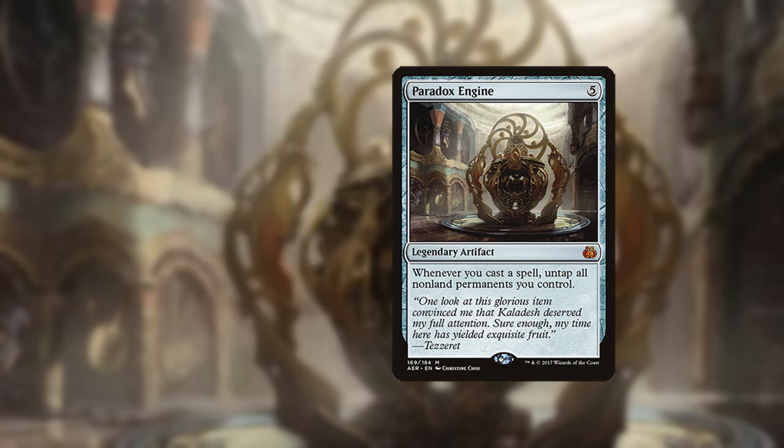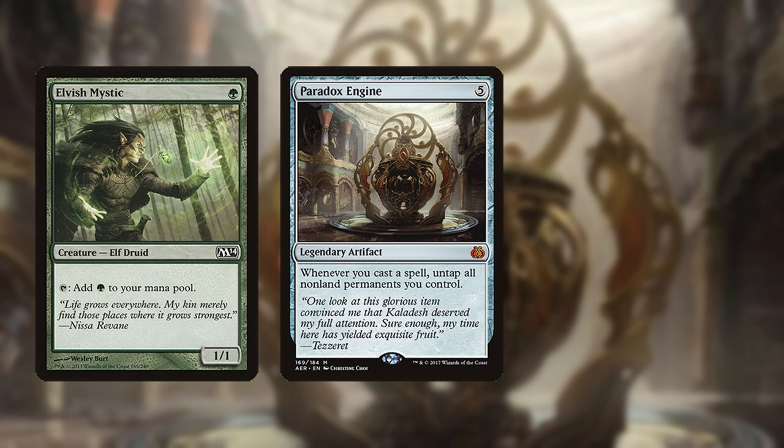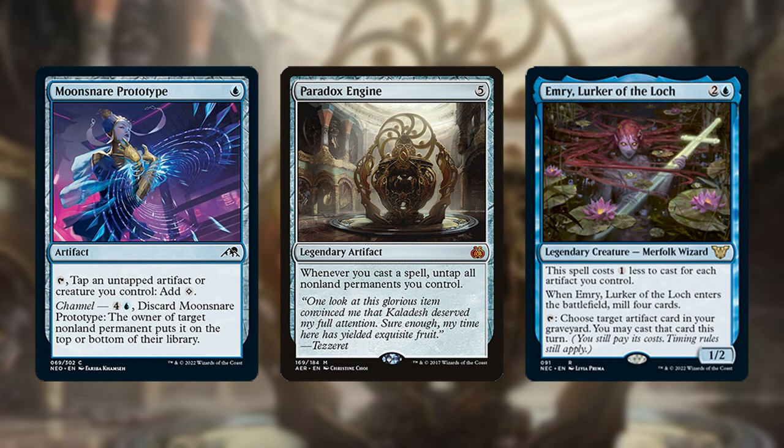First, Paradox Engine is simply an incredible card in this deck for generating huge mana advantages, untapping mana elves, Mox Ambers, Moonsnare Prototypes, Emry, etc. It's possible to churn through a huge amount of cards even without an infinite combo setup.